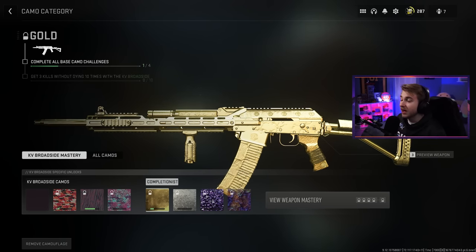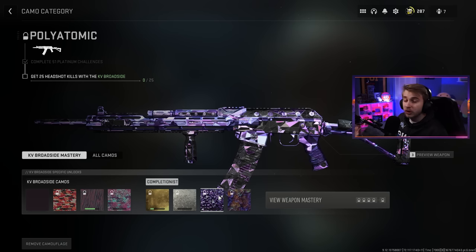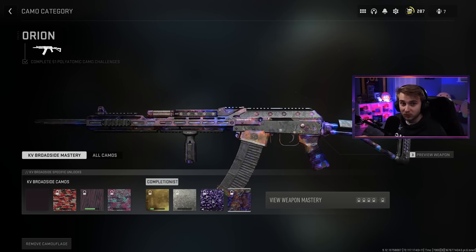After we get all that done, we can move on to our mastery camos: three kills without dying 10 times, 25 long shot kills — which hopefully won't be too bad with slugs — and then 25 headshots with the broadside. Then we'll have Orion. Just a little sneak peek at what it looks like with this blueprint — it is beautiful. That's enough of my blabbering, let's hop in and try to get these camos done.